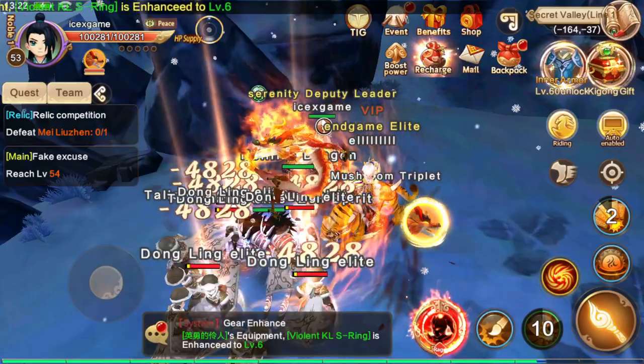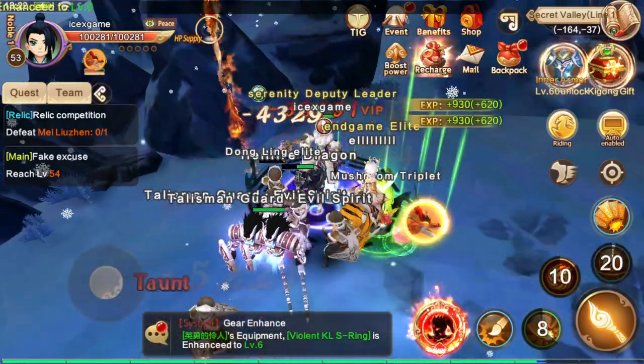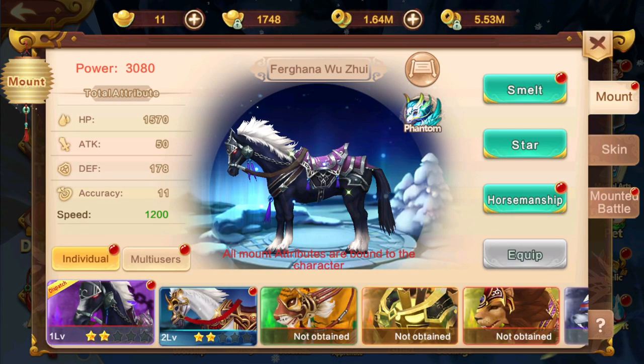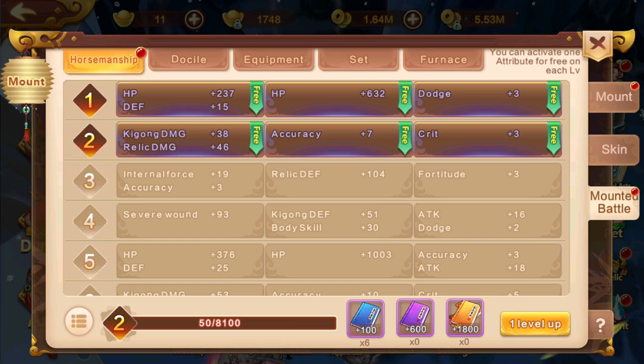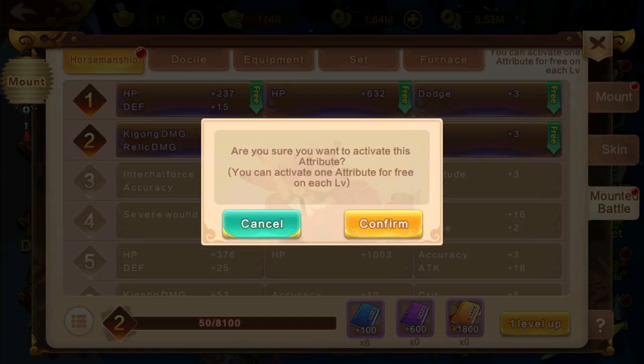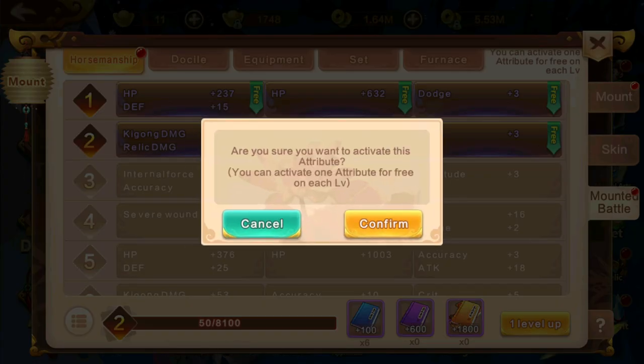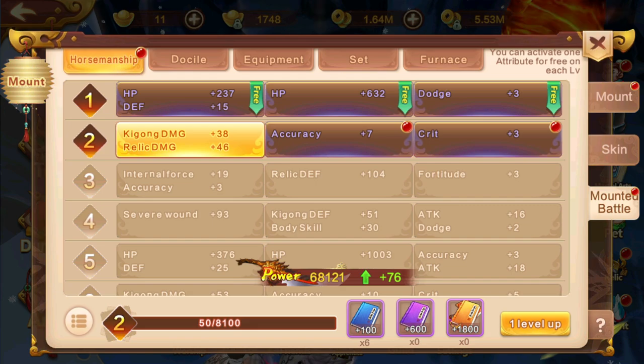After you unlock this thing, you can level up. Don't forget to level up — just go here, come to mount battle. You can level up using this skill book, or one level up like that here, and you will unlock other benefits. I want to activate this attribute — don't forget to activate the attribute. Most players don't notice you need to activate the attribute, right here like that.